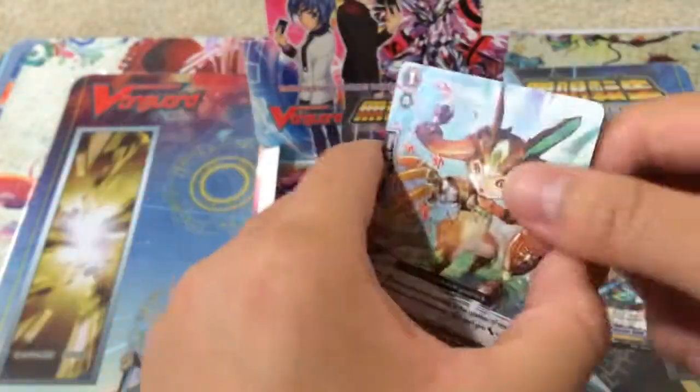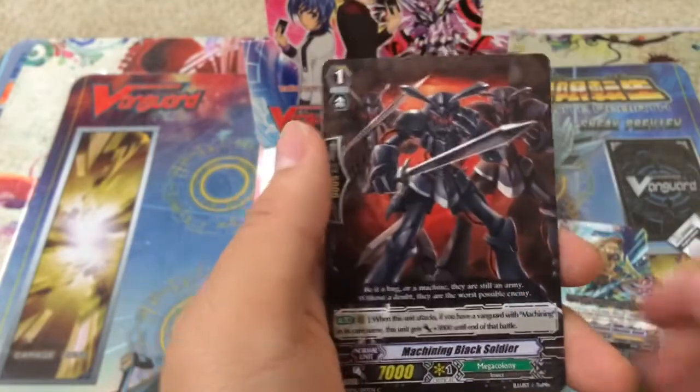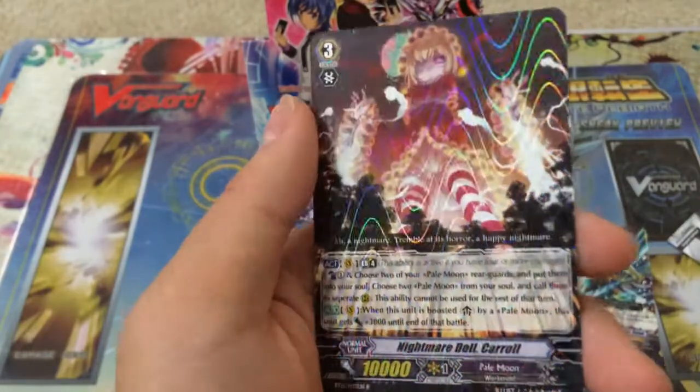Next pack. Ooh, Mega Colony 10k, a heal for Aqua Force, and a rare Nightmare Doll Carol.